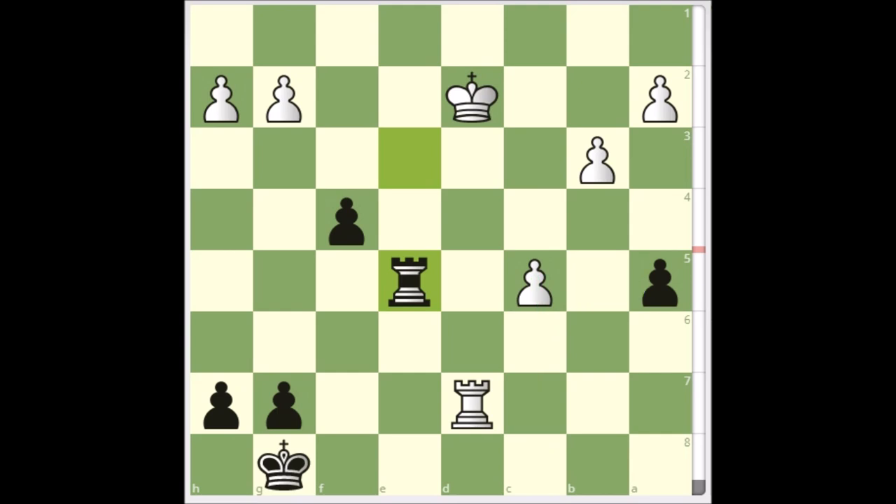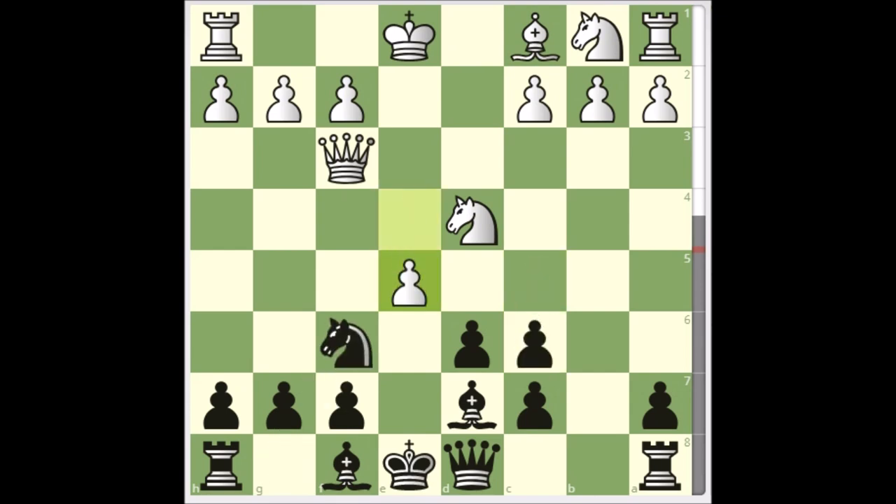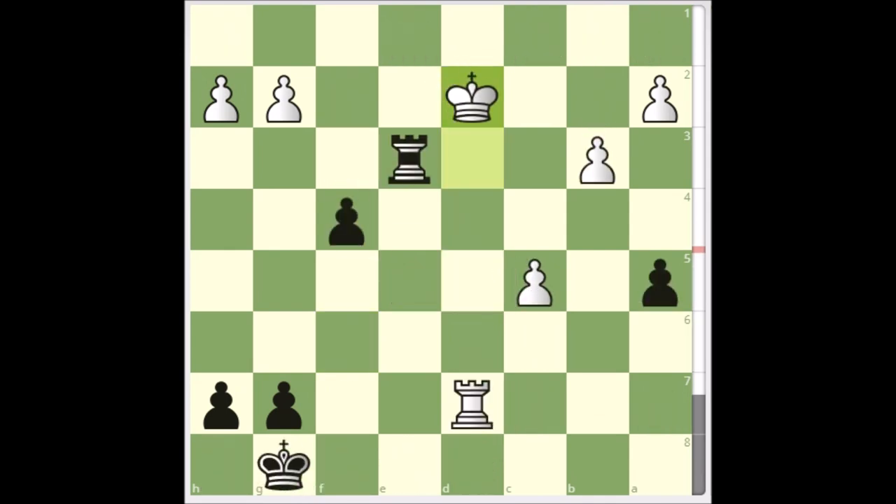What can we learn from this game? The theme, like I said in the beginning, was to create weaknesses in your opponent's position and then pile up on them. And if you're the one with the weakness, be cognizant of how to best alleviate those weaknesses or defend against the attacks on them. Passed pawns must be pushed — they must be pushed. And look for your free tempos. Don't forget the checks that will earn you another free tempo to queen your passed pawn. Those are the lessons to learn from this game.